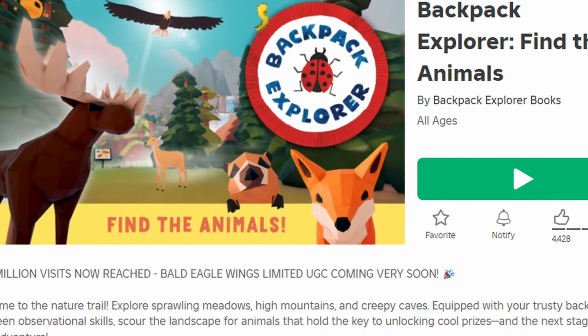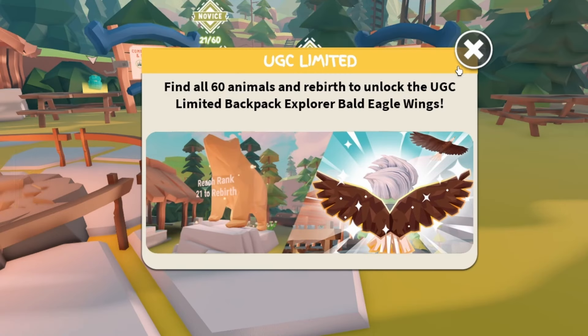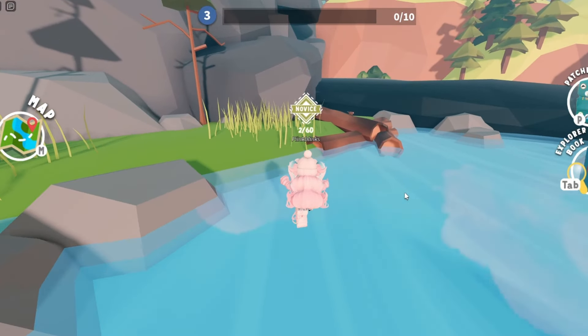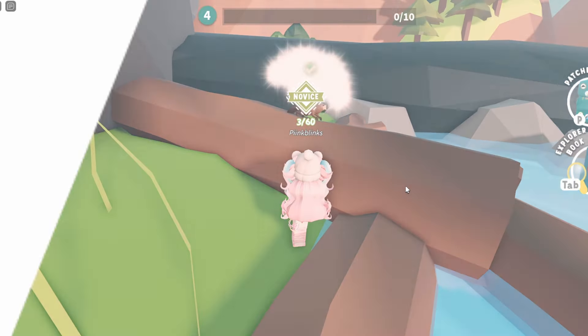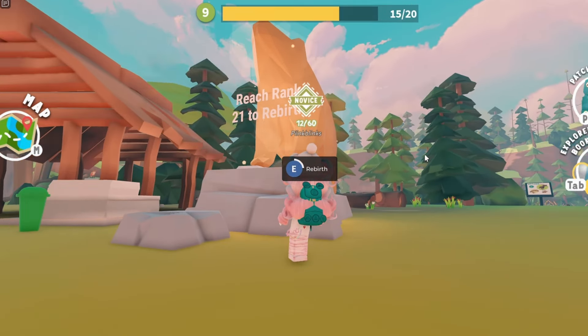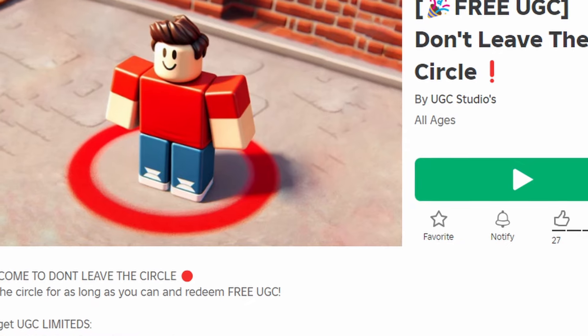To get this new free item, join Backpack Explorer. Find all 60 animals scattered around the map, then rebirth and claim the free item. To find the animals, just run around the map and look for them. Once you find one, hold E to identify it. Once you find all 60 animals, come over here to rebirth.